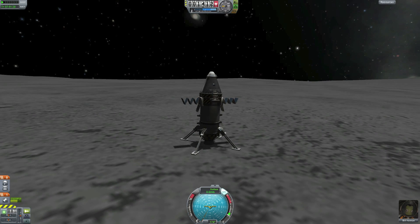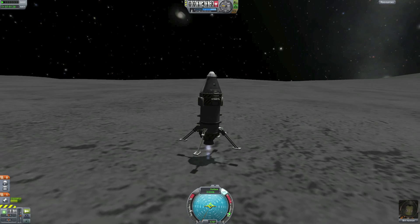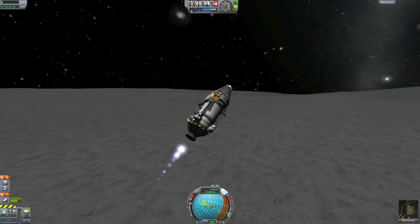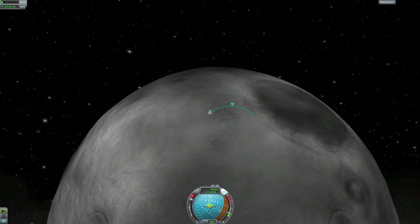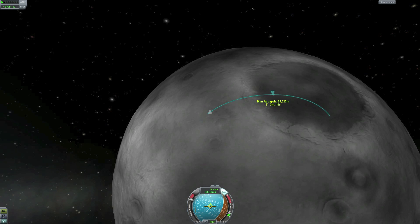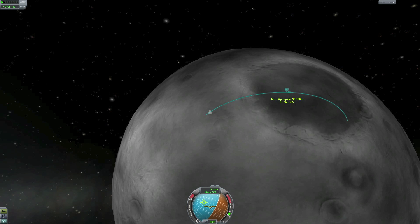Turning on SAS and heading for the 90-degree marker as always. Turning up the engines, retracting the landing gear, and we turn straight over at once because there's no atmosphere on the moon — we don't need to wait for a thinner atmosphere before doing our gravity turn. We can do it immediately, so we don't have to use much fuel either. Taking it up to 30,000 — no point wasting fuel getting there.